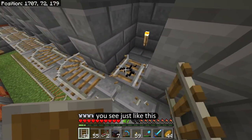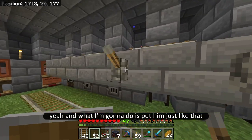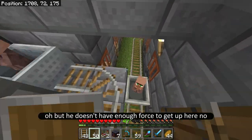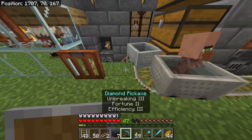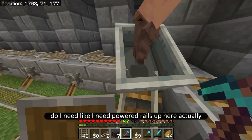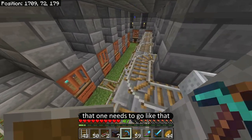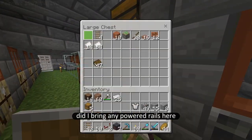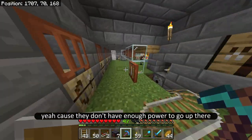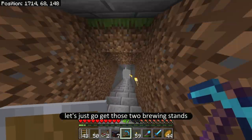You see just like this. I'm going to put him just like that. Oh, but he doesn't have enough force to get up here. I need powered rails up here, actually. That one needs to go like that. Did I bring any powered rails? I feel like I may have had them at one point but maybe took them out. Yeah, because they don't have enough power to go up there. That's fine — let's just go get those two brewing stands so we'll be ready for them.